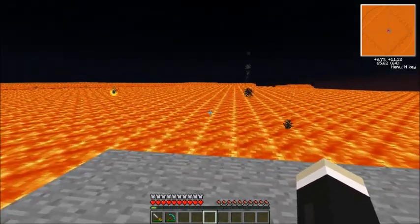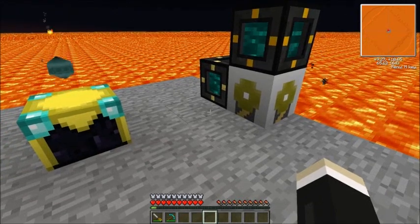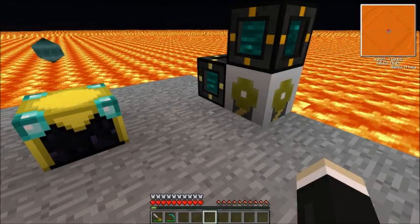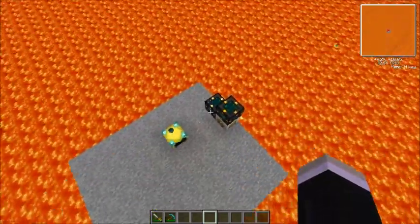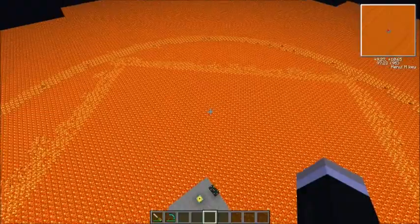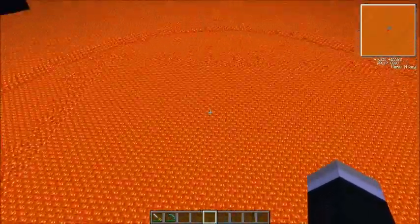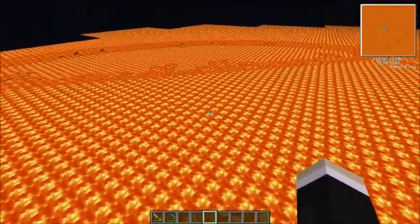Now, you may have noticed I'm not actually in the nether. I've created a Minecrft world with lava because I wanted to test some of the differences between the Buildcraft and Red Power 2. This has been running a little while, and I hope you can see the pattern that's going on in the lava here — this is where the Buildcraft pump has been taking the lava from.